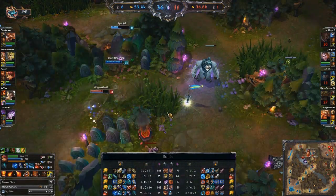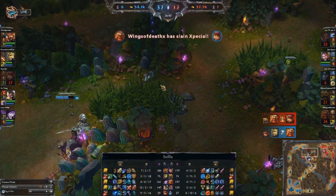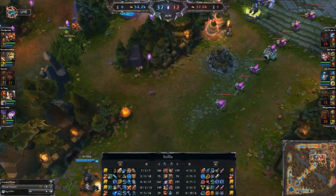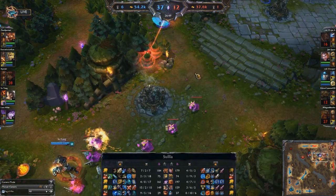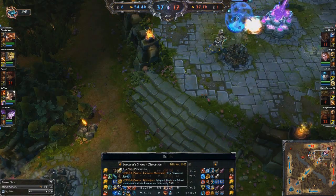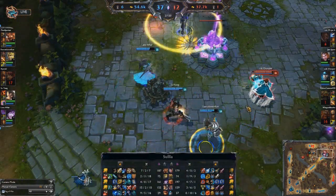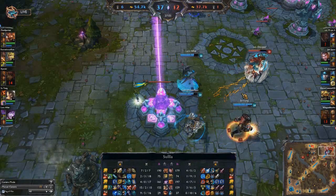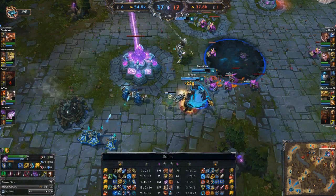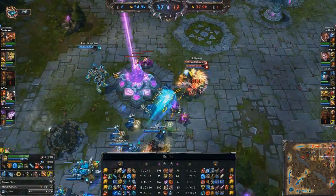One other thing to mention: check out the boots that X-Special picked up — Distortion boots, which reduce the cooldown on flash. This is really crucial for Annie. Annie is heavily dependent on using flash to initiate with either Tibbers or with her W Incinerate stun. She really does need flash to come off cooldown quickly. If you want to play support Annie, you better practice your flash Tibbers stuns, because that's really important to playing her well.